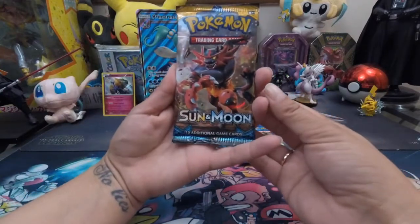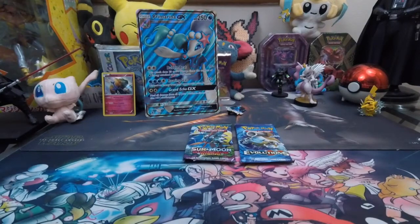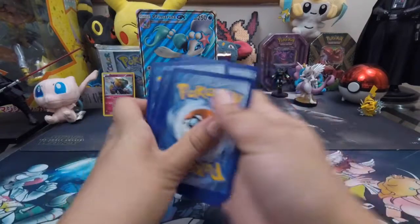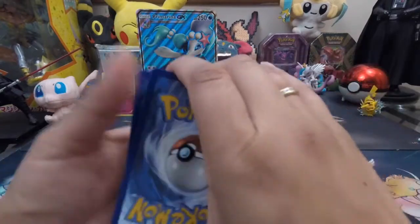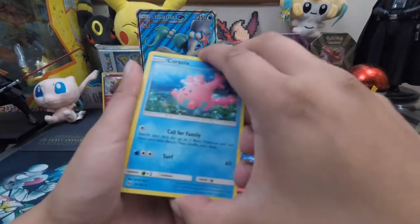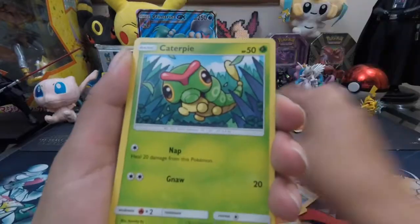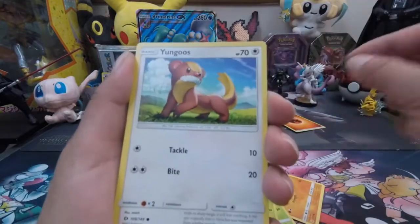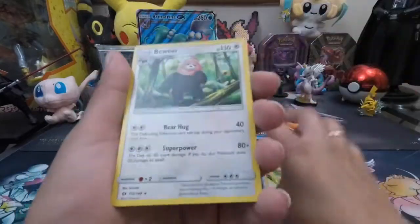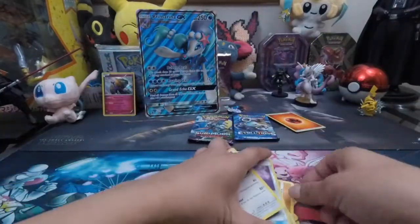Sun and Moon featuring Incineroar — we'll open this next. We got Korsola, Professor Kukui, Energy Switch, Chinsho, Makuhita, Cardipri, Paras, Yongoose, the Reverse Hollow Rappel, and a Rare Beware. He's Rare and he's Beware.